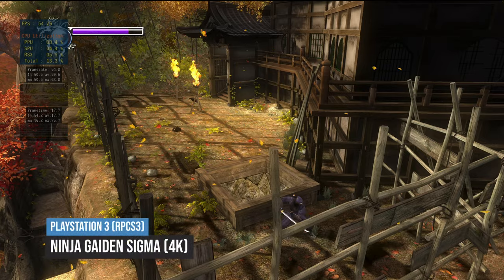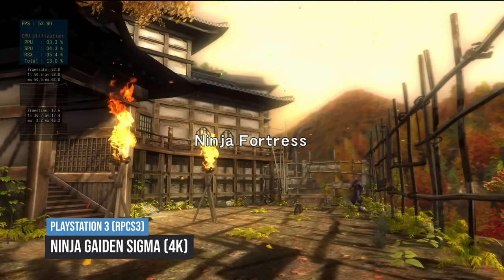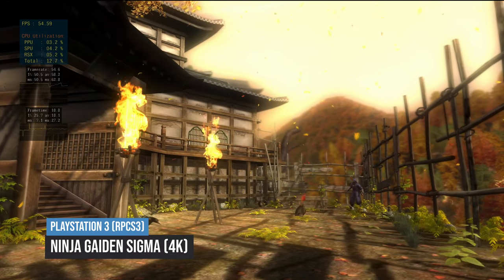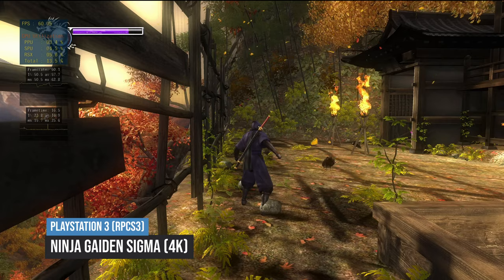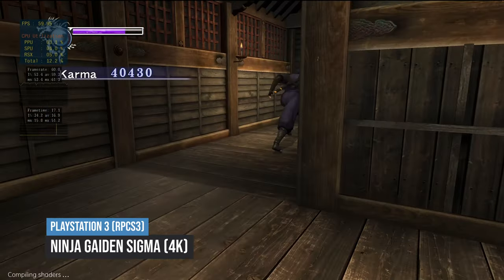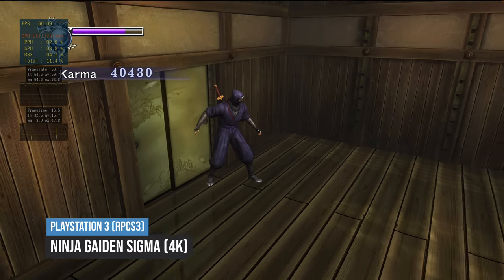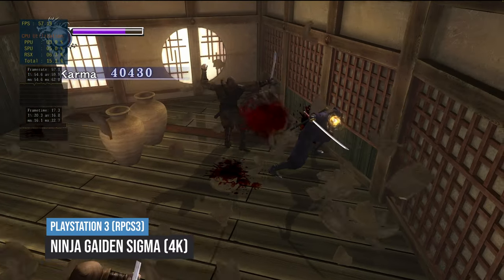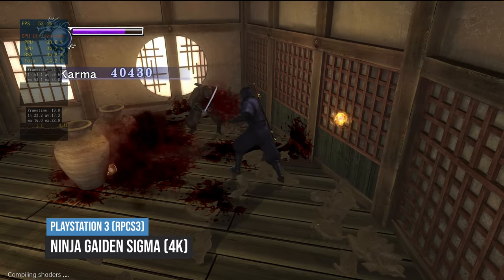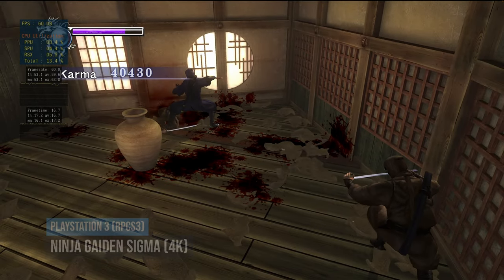The next game is Ninja Gaiden Sigma, released in 2007 as a port of the original 2004 Xbox game. This is definitely one of the smoothest PlayStation 3 experiences on the M1 Mac, and it can run at 60 frames per second at 4K with virtually no frame drops at all. Compared to some other games on the list, it's relatively low-end being a port of an older title, and it's likely that emulating the PlayStation 3 version is going to run much better than trying to get the Windows version onto the M1 Mac.